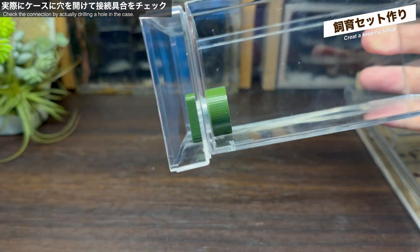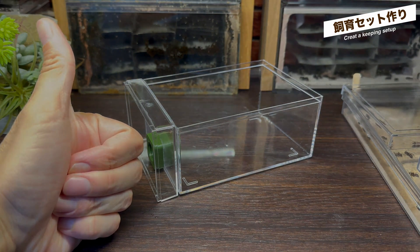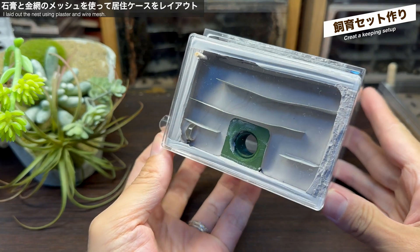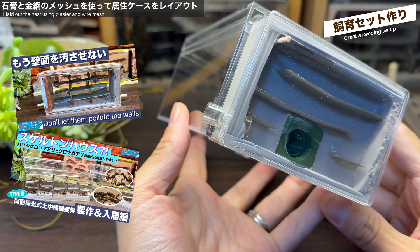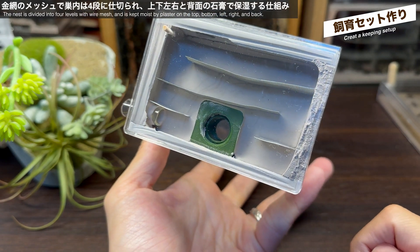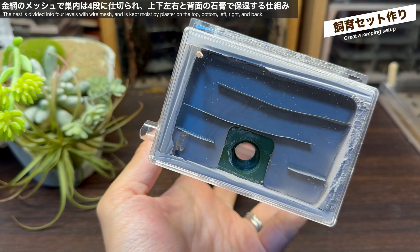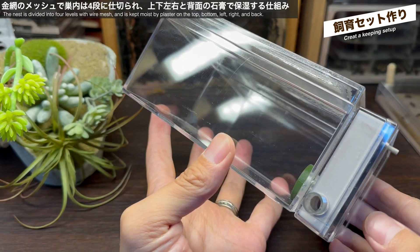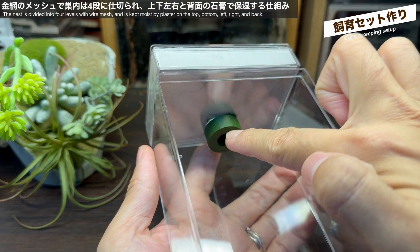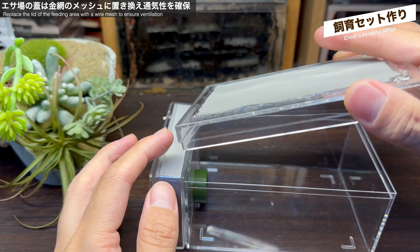実際に居住ケースに穴を開けてみました。穴の形は粗いですが、前後からパーツをかぶせるので問題ありません。パーツで挟み込めば2つのケースがしっかり固定できました。居住ケースに石膏を流し込んで巣内をレイアウトしました。縦置きの巣内には金網のメッシュを使った仕切りが取り付けてあり、巣は4段に分かれています。左上には給水口を設けてあり、上下左右と背面の石膏へ水が行き渡り巣内が加湿される仕組みになっています。下段中央からは接続パーツを通って広い餌場へアリたちが出ていけるようになっています。また餌場の蓋は切り抜いて金網のメッシュに置き換え、通気できるようにしました。